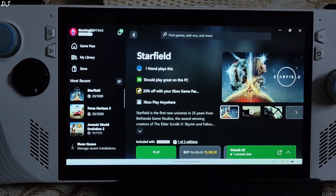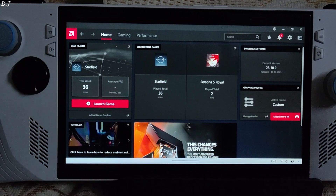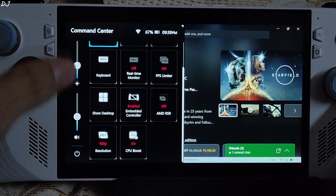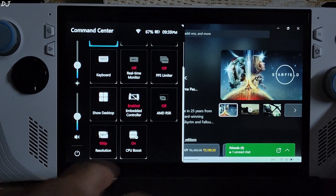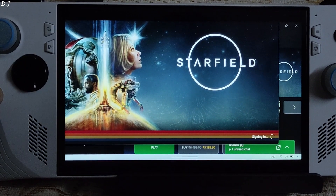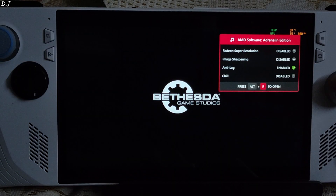For this game I have set the UMA Buffer Size to Auto. Using the official ASUS GPU Driver version 23.10.2, BIOS version 336, Command Center Settings 25W Manual Profile, RSR Disabled. I have set the Display Resolution at 900p, with CPU Boost disabled. The game's size is around 118 GB and I have installed it on the ROG Ally's internal SSD. Radeon Anti-Lag is enabled.